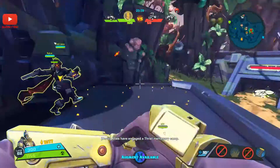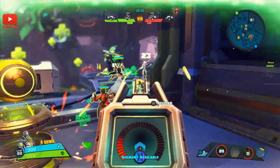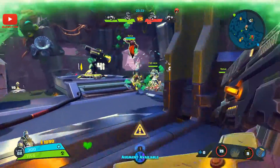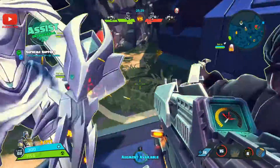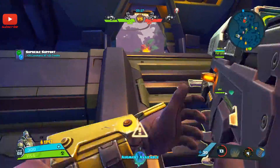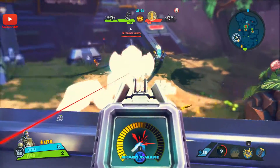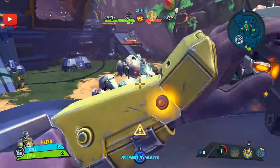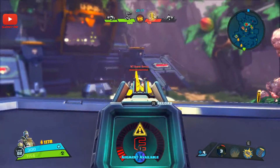Allies have engaged the Thrall mercenary camp. Where's the action? They're attacking Thorn. I've got a small support addition on that one — that was bad. Let's get this big guy down. He's massive.